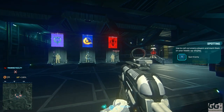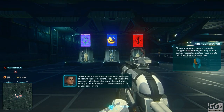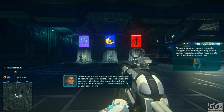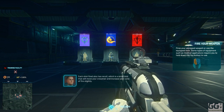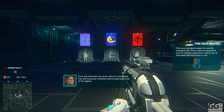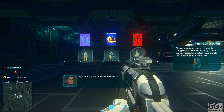'Spotted a hostile engineer. Enemy infiltrator spotted.' 'The simplest form of shooting is hip fire, where you shoot without careful aiming. The area between your crosshair ticks shows where your shots will land when you fire your weapon — this area is referred to as your cone of fire. Each shot fired also has recoil, which is a small kick that will move your crosshair and increase your cone of fire slightly. Try shooting some targets using hip fire.'